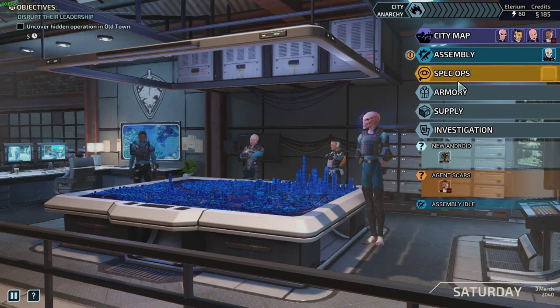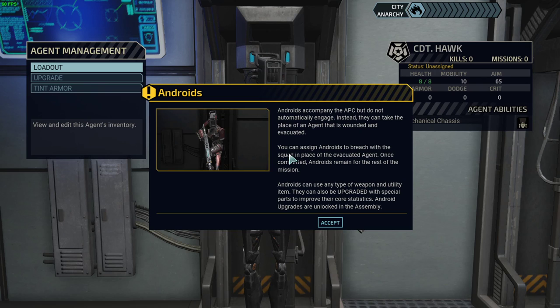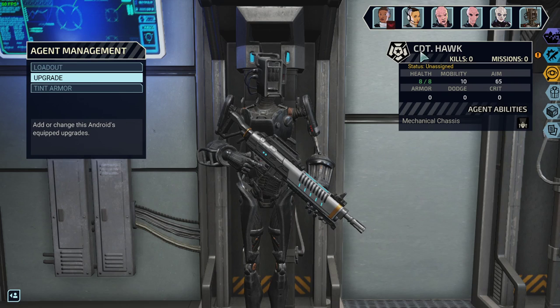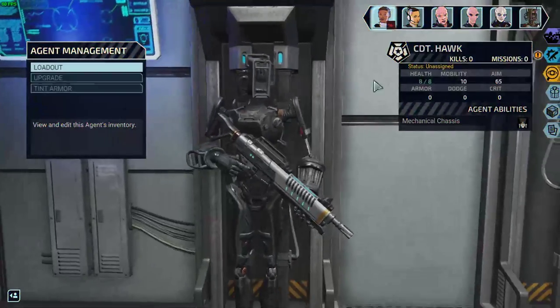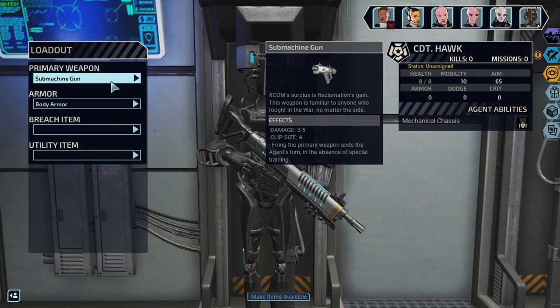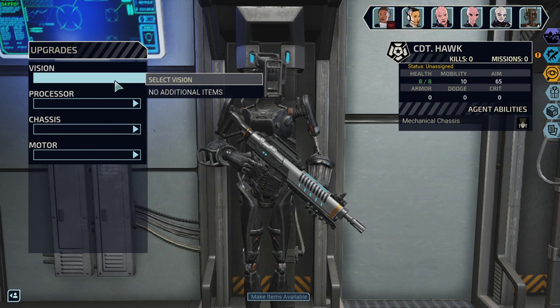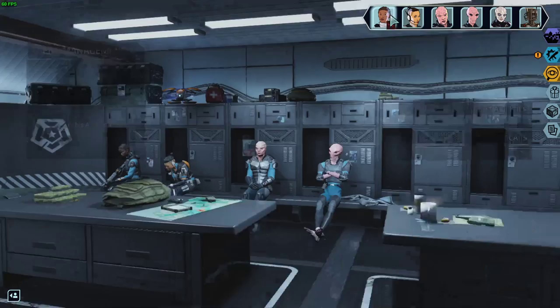Time to play some more XCOM. Got a new android - they're backups, so they can take the place of any downed or incapacitated unit. We got an android cadet called Hawk. I wish we could rename them. Let's check the loadout - got an assault rifle, body armor, no breach items. No vision tint armor so I'll call you Mr. Red.